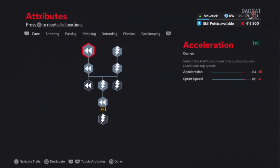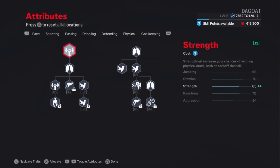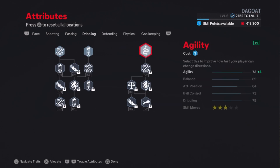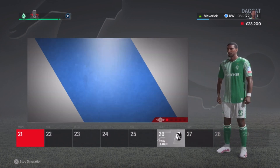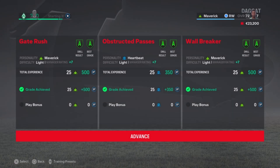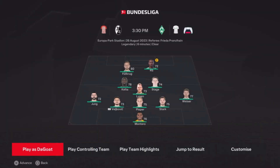Shall we add those skill points or save them till the end of the season? We're gonna add those for now. We need more pace — we're a young player, we need more pace. We got one skill point left for dribbling or agility, so we're a bit more agile. We're gonna advance to see what happens around the league — zero goals for us. We simulate training since we got an A across the board. We cement our position in the starting 11. Next up we're playing away against Freiburg in the Europa Park Stadium.